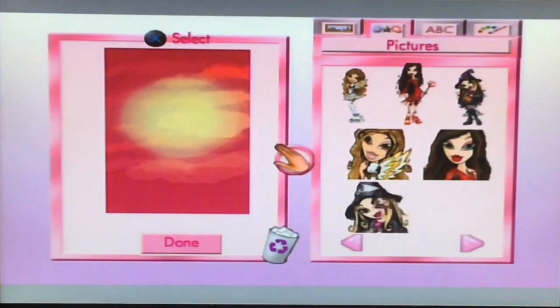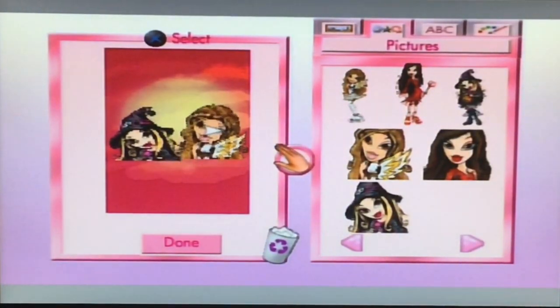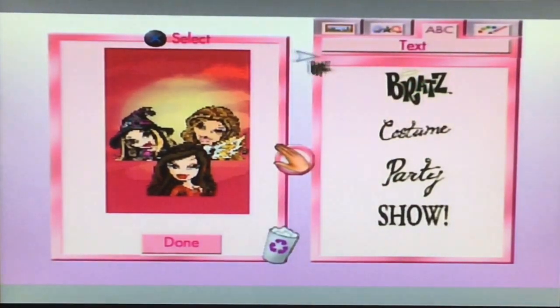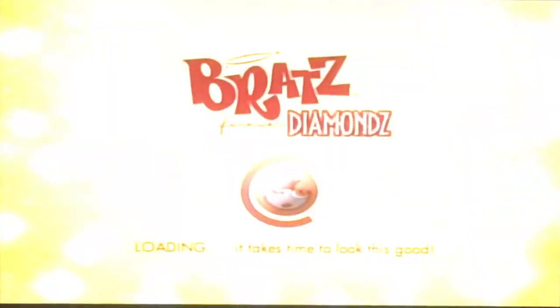Let me do the red sky for the base and let me place Leela as a witch, and then Yasmin as an angel. And I'm going to put this Bratz girl — which is Ashley, not Jade — and she's a devil. Oh my god. And I'm going to put the Bratz logo and the costume party name, which is the theme for this first issue. Alright, we're done.